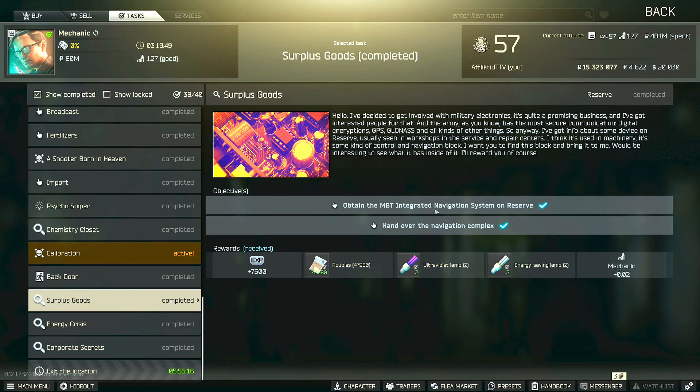Hi guys, this is a mechanic task guide for Surplus Goods. For this task, we have to obtain the MBT integrated navigation system on Reserve, and then you have to survive, extract, and hand over the navigation complex to Mechanic.